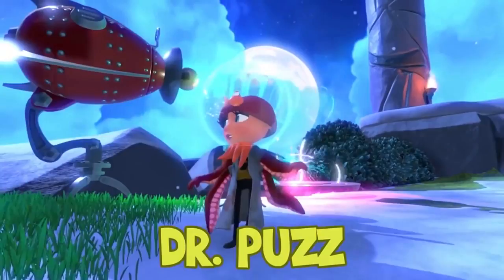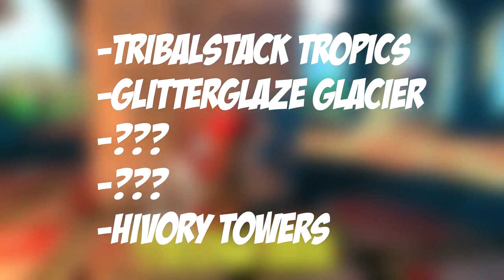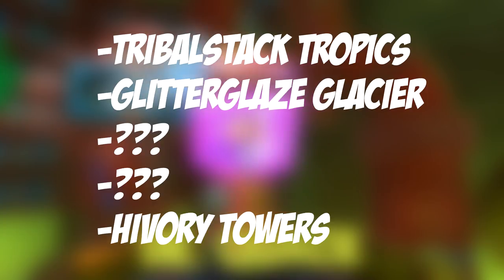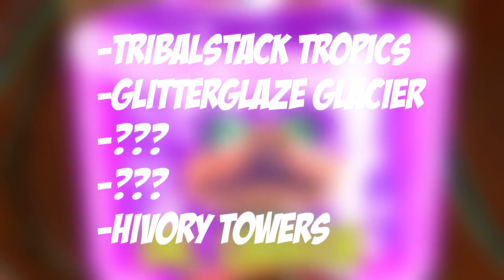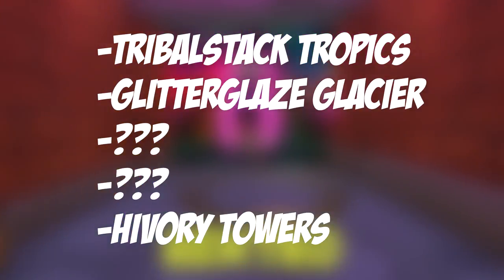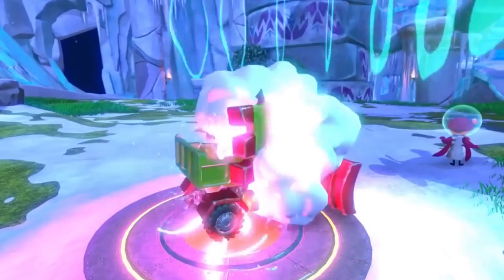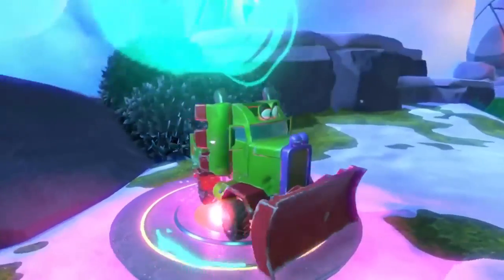This icy world actually got a name very recently - it's called Glitter Glaze Glacier. So there are 5 worlds in this game: Shipwreck Creek counts as an intro world, Tribal Stack Tropics, Glitter Glaze Glacier - that's 2 out of 5. Plus there's Hivery Towers, the last level, so that's 3 out of 5. We're yet to see 2 worlds - I wonder what those will be like.